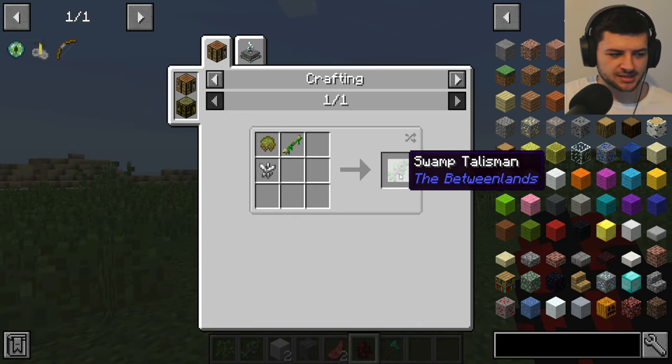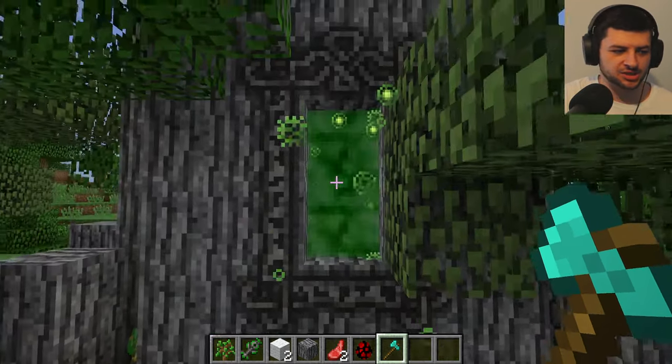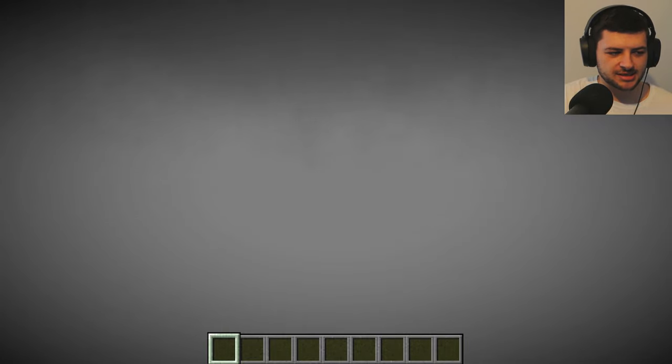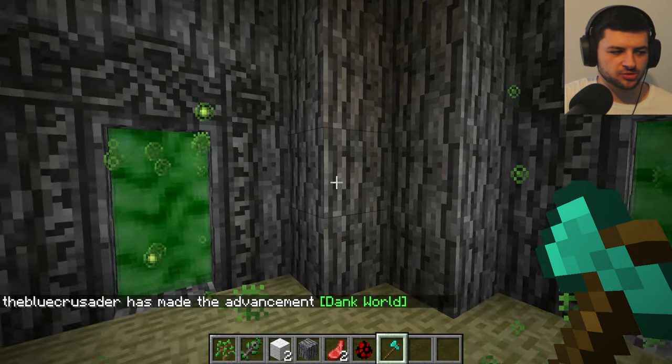When you have the swamp talisman pieces, we can create the swamp talisman itself. Now that we've created the portal, we can begin and step into the Betweenlands. The cool thing about the Betweenlands is it tells us exactly where we are - we've just dropped into the wilderness. We've made an achievement: the advancement 'Dank World - step through the portal tree.'